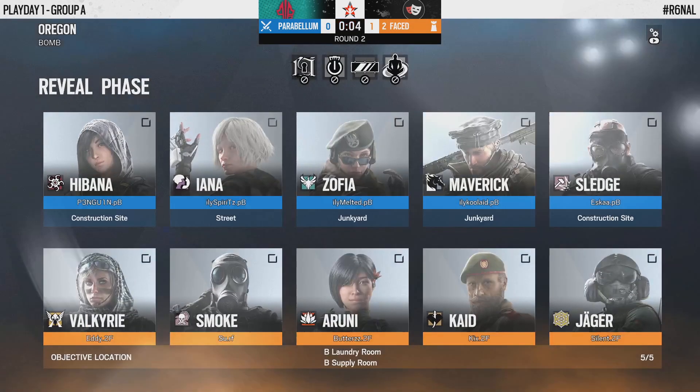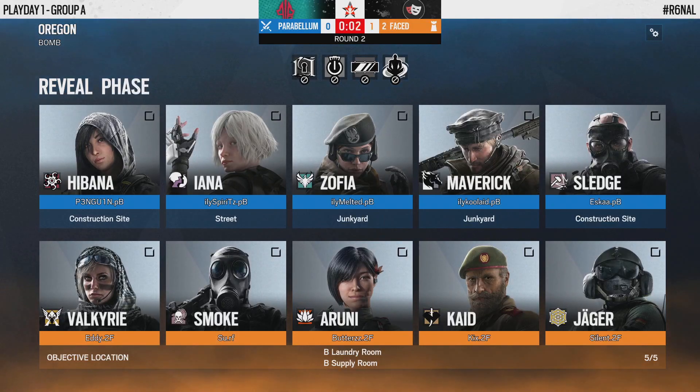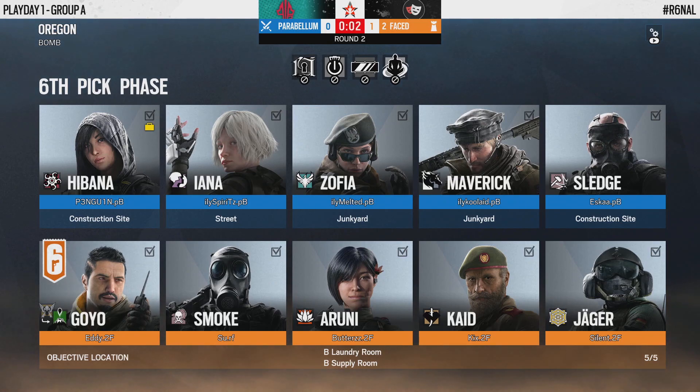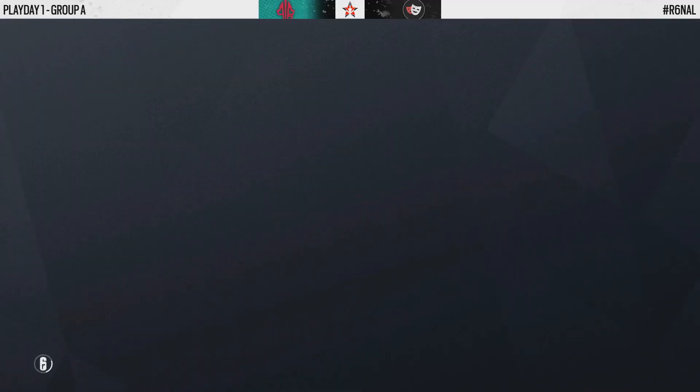I can imagine the hype 2Faced are feeling right now — that is certainly the way to open up the first matchup of this stage against a team like Parabellum. Surf found a triple kill with multiple shotgun kills, just holding down the middle of that top floor all by himself. That is a statement and a half to make in the opening round.